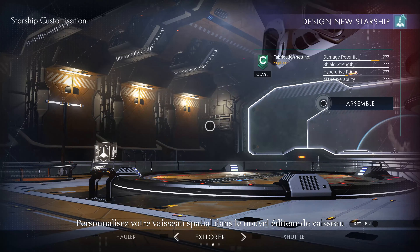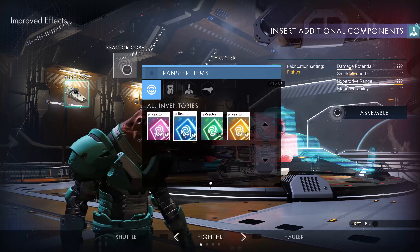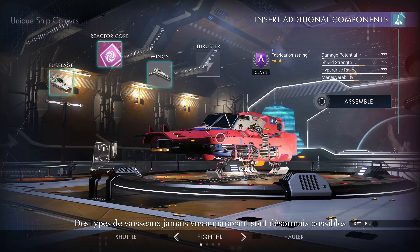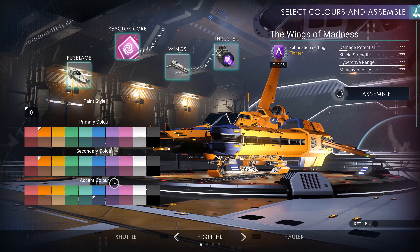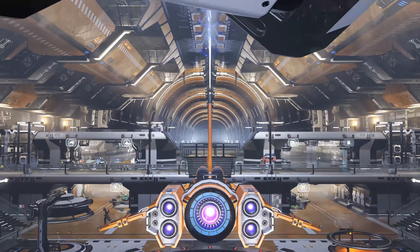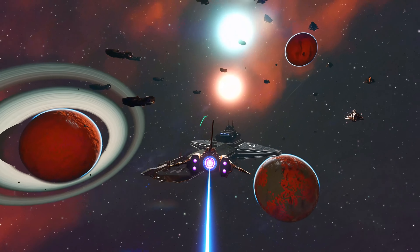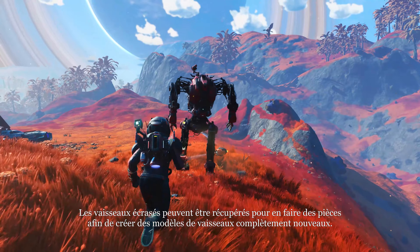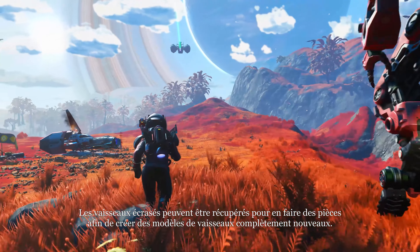Customize your Starship in the new Ship Editor. Never-before-seen Starship types are now possible. Crashed ships can be salvaged for parts to create completely new ship designs.